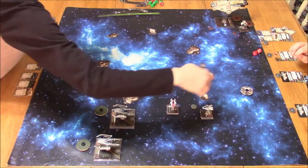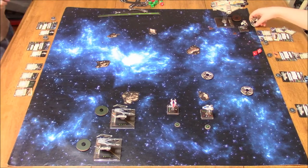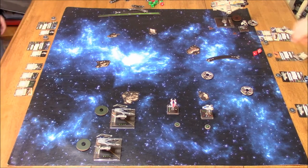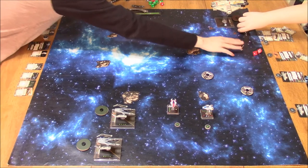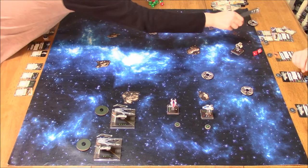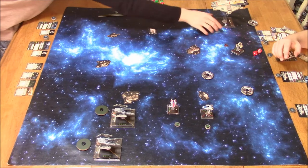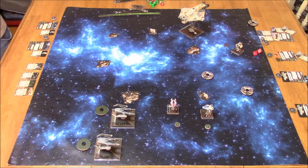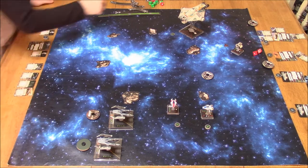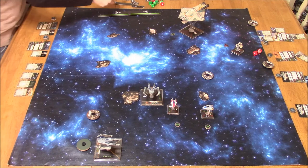Here we go with the A-Wings — he's moving up. And now the Phantom goes; I think that's pilot skill 3. That stays stressed — that was a white maneuver. I'm going to knock this Ghost off multiple times throughout the game, just FYI. That thing does not stay on its base whatsoever.